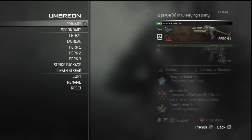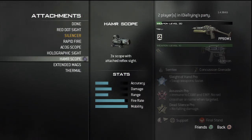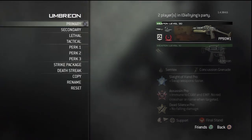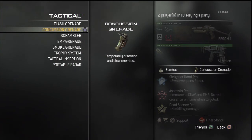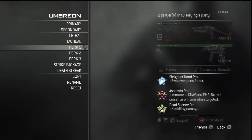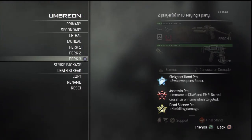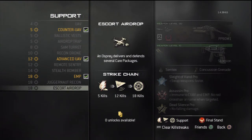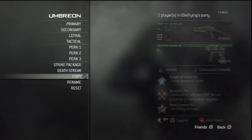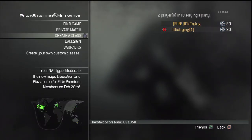My second class is a Stealth Rushing class and it's really good for Dome — I'd really recommend it for Dome. It's with the PP90 with a Silencer and Red Dot Sight. I actually like the Omega reticle because it's that line and it makes it easier to aim with this gun. Then Scorpion, Semtex, and Concussion Grenades because you'd be running around a lot more than with a Portable Radar. Sleight of Hand Pro because I'm running Support instead of Specialist. Then Assassin and Dead Silence. Hollow Points is pretty good on this one too.